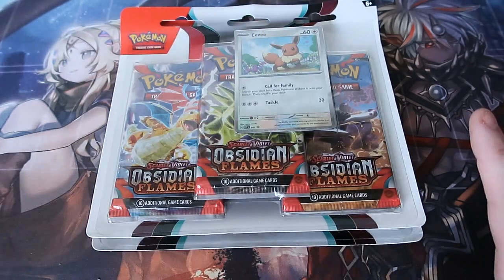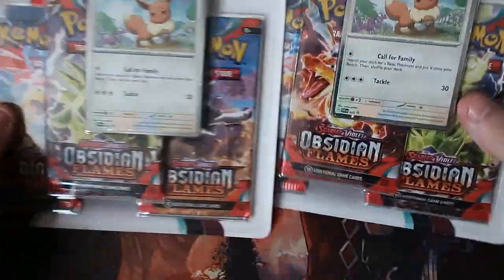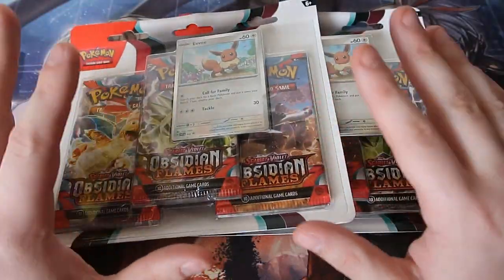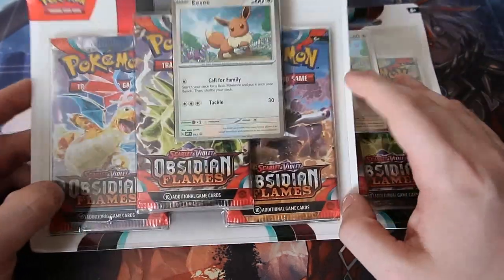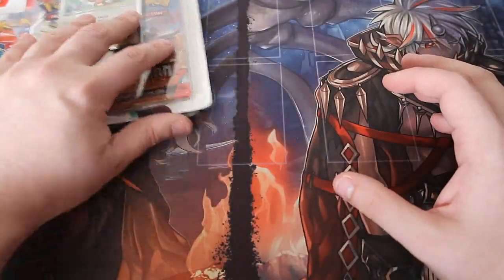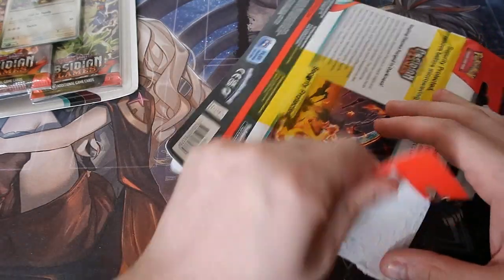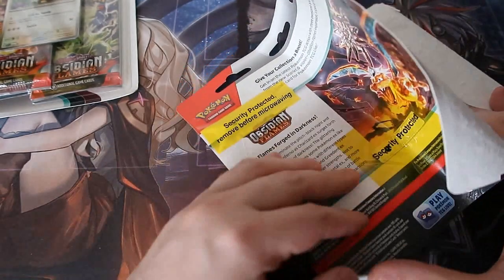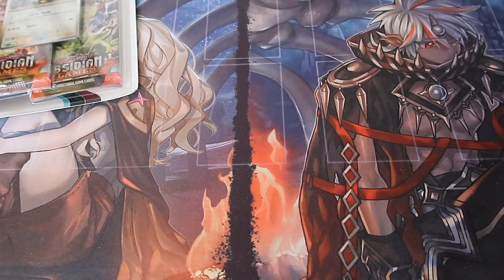Welcome to August, people! Today we're opening up some Obsidian Flames blister packs — we've got the Eevee blisters today. Funny story about this: I picked these up in the clearance section of a supermarket for one pound fifty each, and I bought the whole lot. I've got loads now, but I still need some just for the channel for the near future. For the time being we're only opening up two to see what we get. These were the only Obsidian Flames there — all the rest were Paradox Rift, which I haven't opened up hardly any of on my channel.